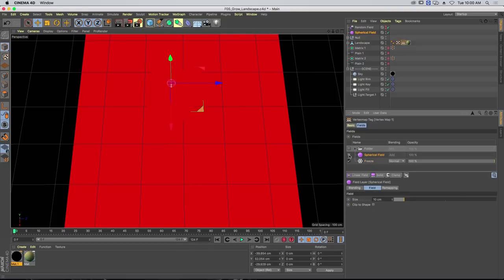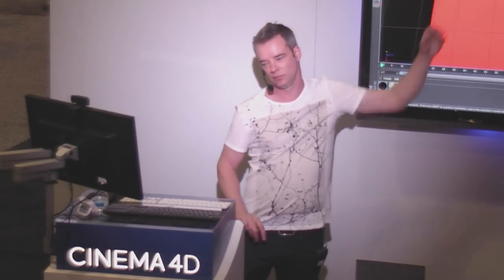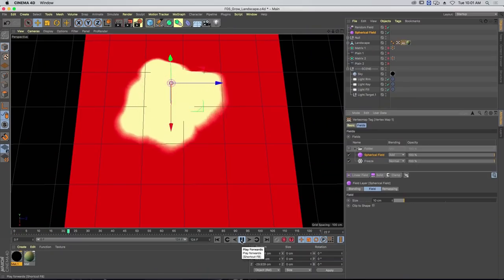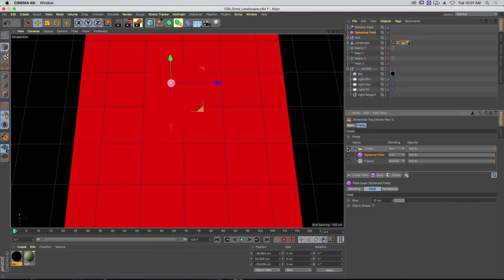The grow method allows you to take whatever's there and grow it based on radius and strength. If I take a spherical field and add it, we get this yellow dot on the vertex map. Remember at the very beginning — all fields really do is change the value of something. A vertex map is a great way of visualising it because vertices have a weight of 0 to 100. The freeze layer does a kind of loop — it looks at the information and grows it, then the next frame grows it a bit more, rinse and repeat. You can create really cool growing patterns — even that simple version is kind of interesting.